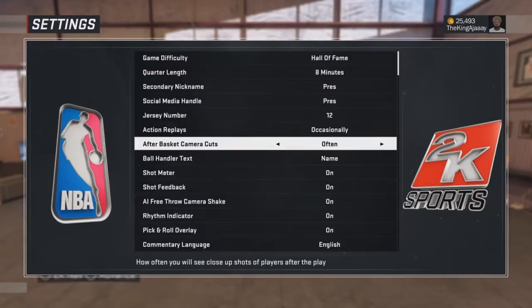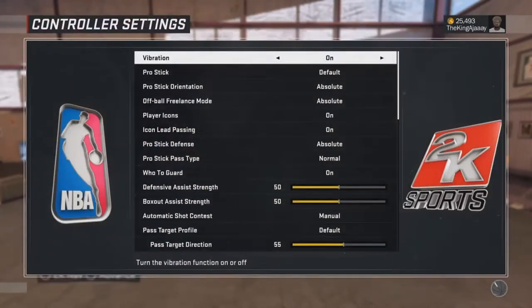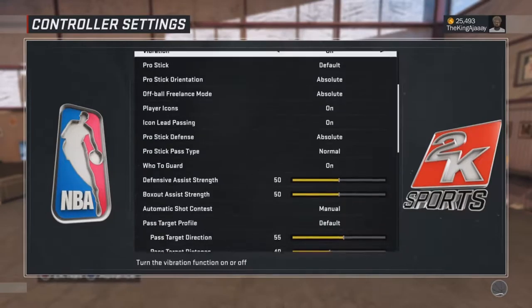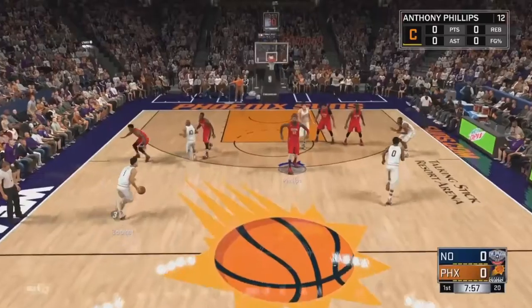I'm trying to show y'all how to get all of the Hall of Fame badges for the glass cleaners. Put your settings like I have mine — make sure you're playing on Hall of Fame, because it's easy to get rebounds on Hall of Fame. It's less stress for you, because on rookie your team's going to be making every shot.